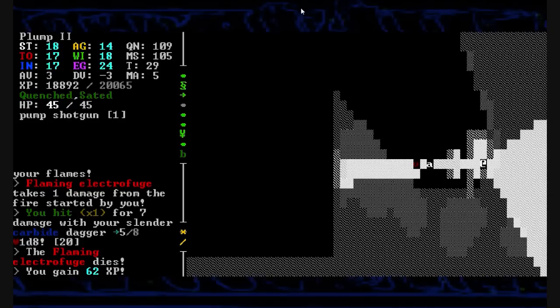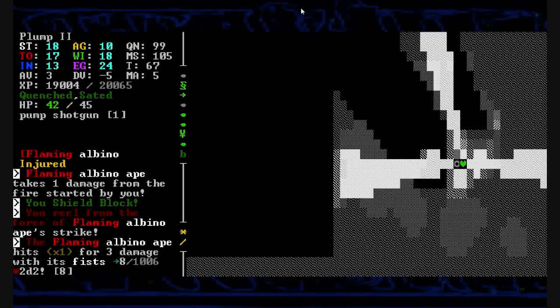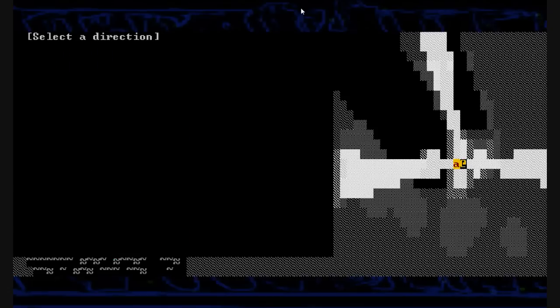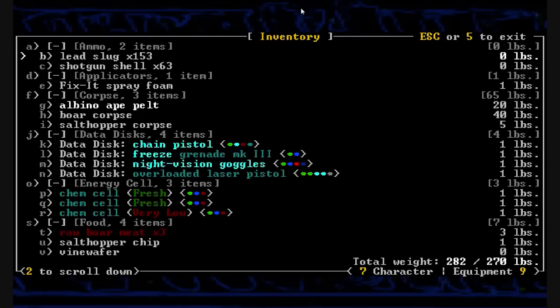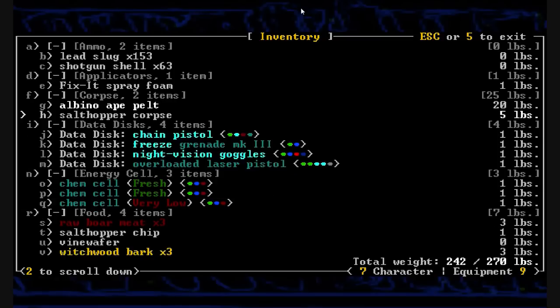Let's just tiptoe around these corners here. What do we got here? An albino ape and a honey skunk — nothing we haven't faced before. Actually the albino ape is a little bit tougher than normal. We shock him and he goes down. We butcher an albino pelt from him and now we've got way too much to move. One pelt weighs 20 pounds.